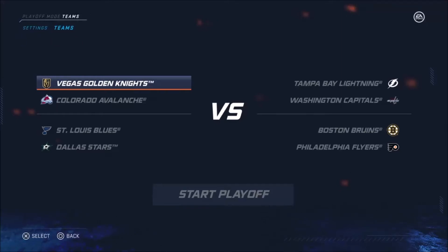Welcome everyone to the NHL 20 playoff simulation. Now we all know how the NHL playoffs are going to work this season, where the top four teams in each division will play in a round robin against each other to determine the top four spots, given that they already have a bye to the first round of the playoffs. And teams 5 to 12 in each conference will have a qualifying best of five round to determine which teams will go on to the first round of the playoffs, and there will be a re-seeding.